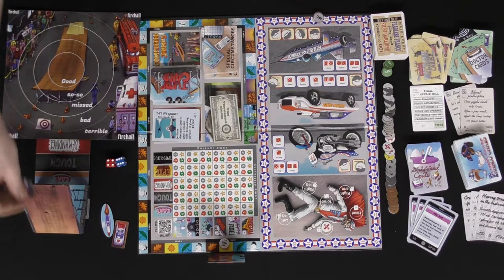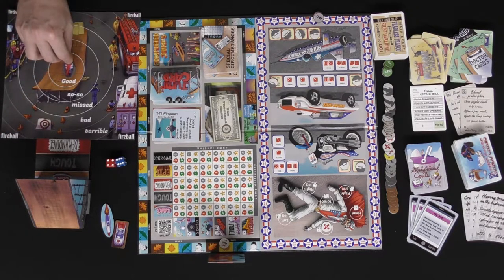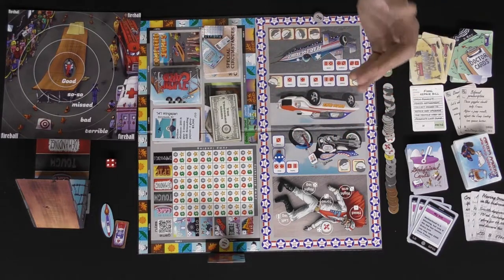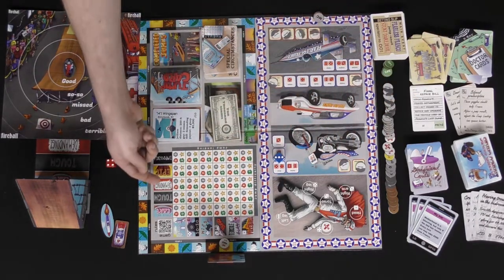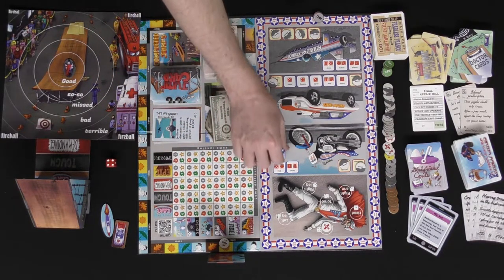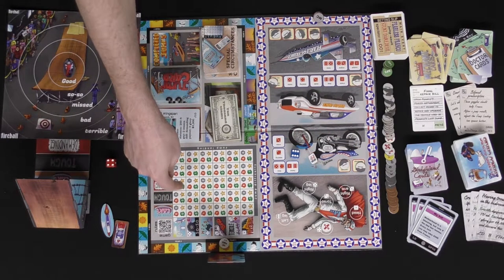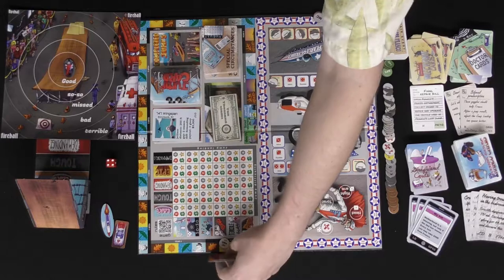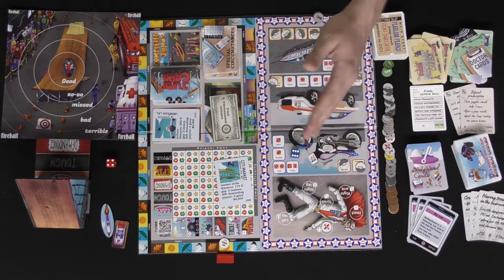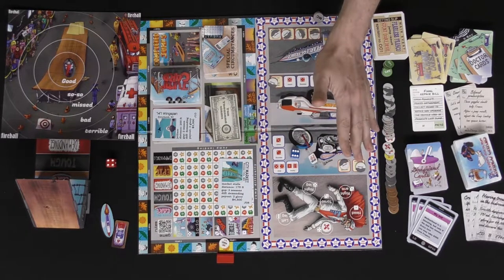For a skill jump, you use the vehicle indicated on the card and the difficulty shown. Place the jump tracker based on the difficulty next to the jump track, hold it, and shoot it all the way across, hopefully landing in one of the better locations. For the luck jump, Franco rolls the die and the result is checked against the track — for example, on a demanding track a three is a bad jump and a six would be great. Franco always scores the base payout regardless of performance: two glory and four thousand five hundred dollars.